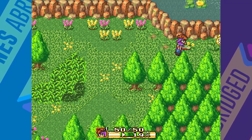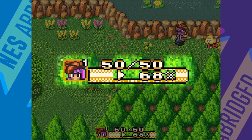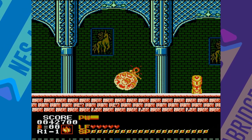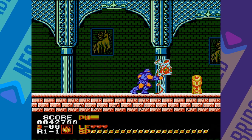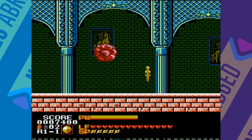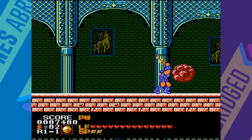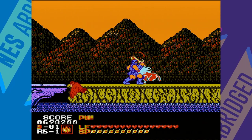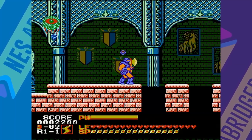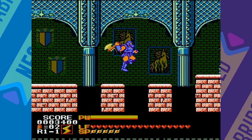This system reminds me of Secret of Mana on the Super Nintendo, where you have to wait around while your weapon charges up to deal any kind of meaningful damage. You also have access to three magic spells which you can swap between by pausing the game and using the D-pad: the Bind spell which freezes enemies and doesn't cost much magic power, the Blast spell which fires multiple projectiles around your character, and finally the Bolt spell which is the most powerful but also the most expensive to cast.